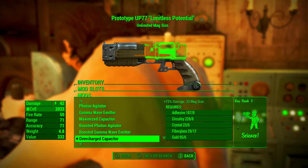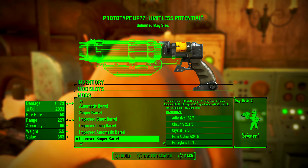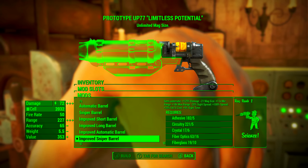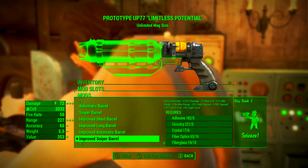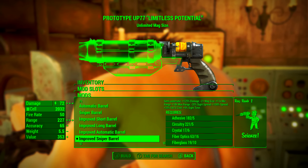For the barrel, I'm personally going with the Improved Sniper Barrel — I want as much damage as possible. This makes the weapon semi-automatic, increases damage by 125%, reduces magazine size (again, that means nothing), increases minimum range by 11 times, and increases maximum range by 18 times.